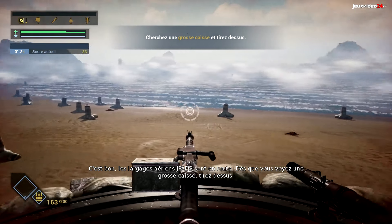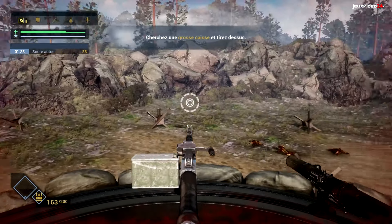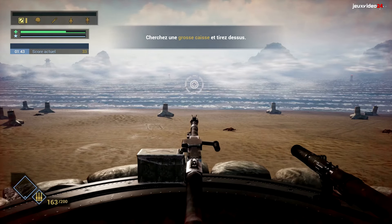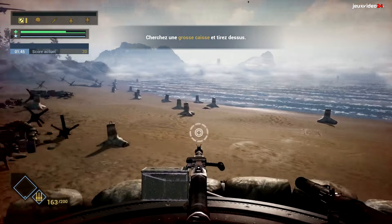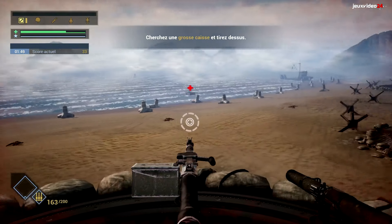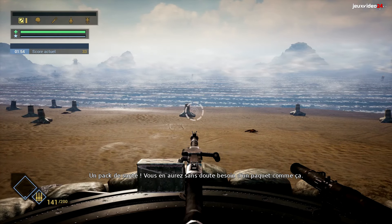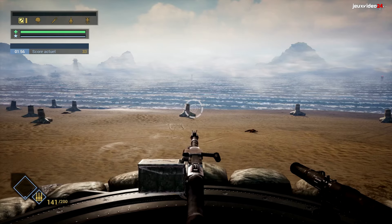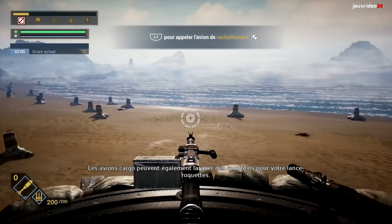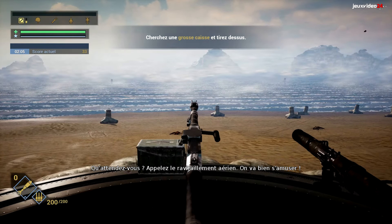J-Pads airdrop on the way! Look for a big crate and shoot it! A health pack! You'll probably be needing a lot more of them. Cargo planes can also drop rockets for your launcher. What are you waiting for? Call for the airdrop and let's have some fun!